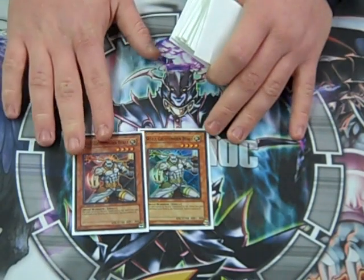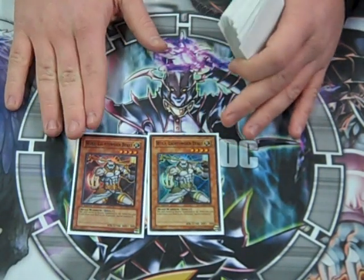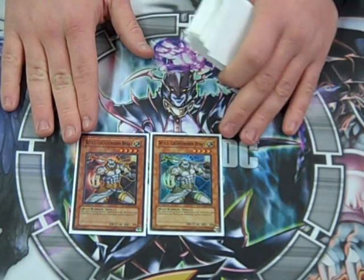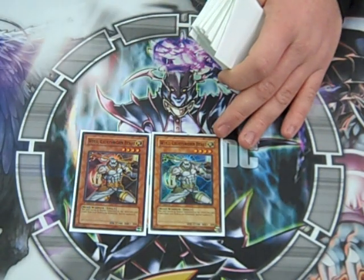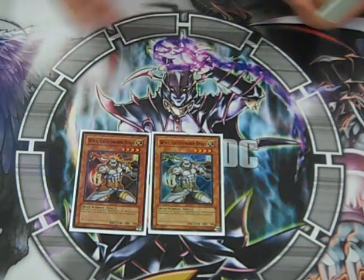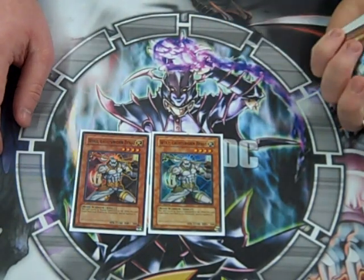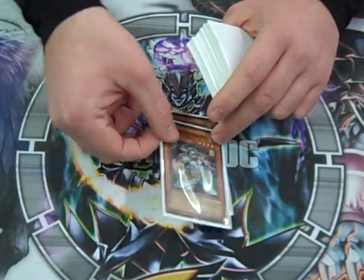Two Wolf. I've gone back and forth on this a lot. I've tried three, but there's just not enough mill with the Darks I have in here to make three work. Tried one — you don't get enough. I mean, it's plus one, why not? 2,100, Level 4, you can get Lumina out with it. So we got two of those.